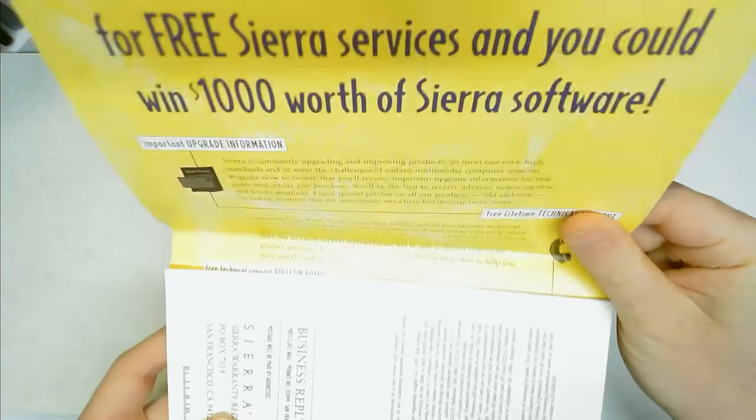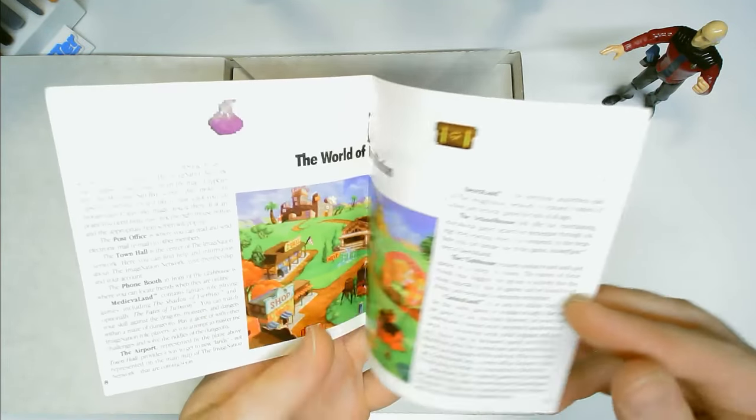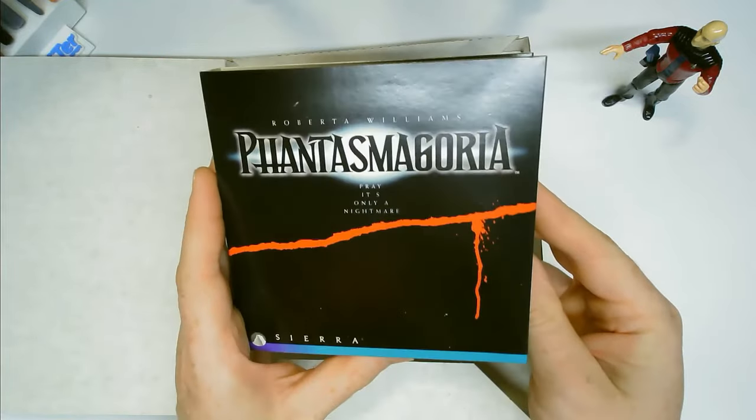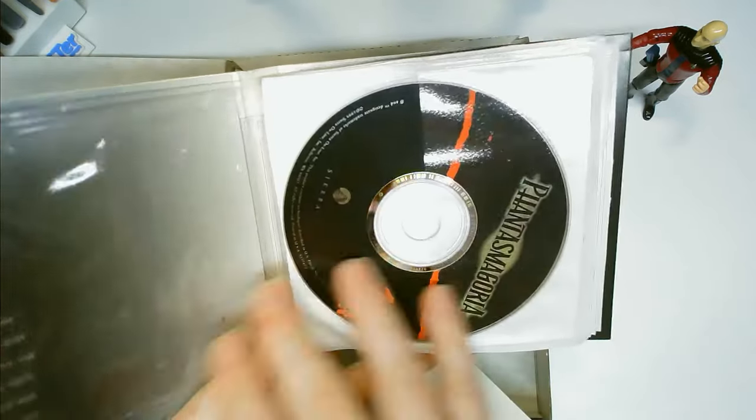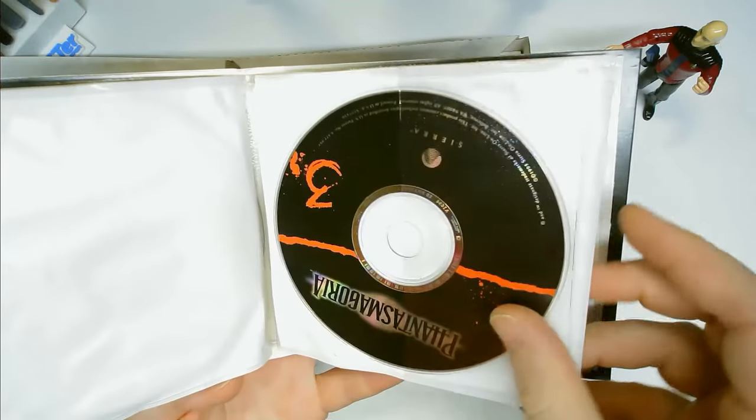We also have a very large registration card and an interesting pamphlet for an online service I've never heard of called Imagination. Finally, we have the CDs themselves, and all seven are accounted for. I'm going to image the first CD and see if it will run on AO-486 on the MiSTer FPGA.